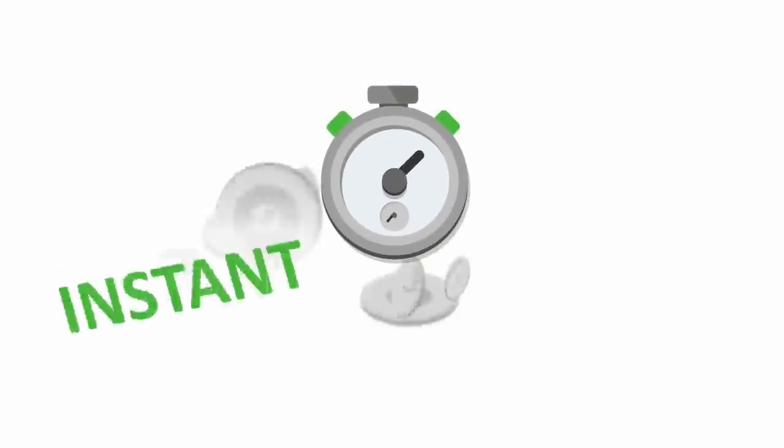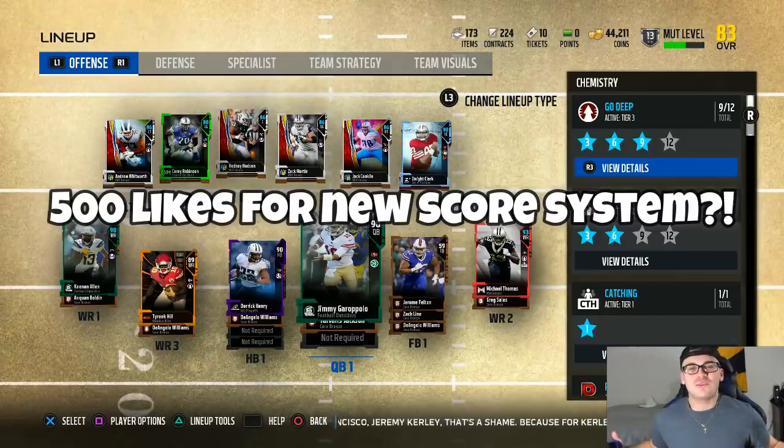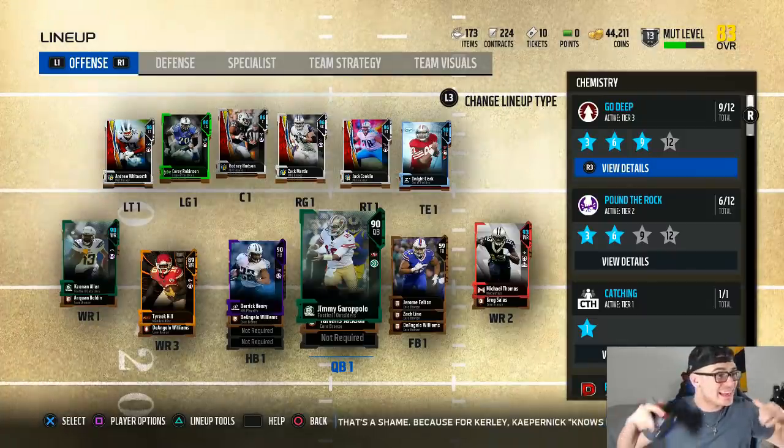Missing that key player on your team and don't have the coins to afford him? Be sure to check out buymycoins for instant Madden coins and use code 'Savage' for 10% off. Yo fellas, what's going on, it's Savage — welcome back to another episode of everybody's favorite: it is Road to Red Paint.